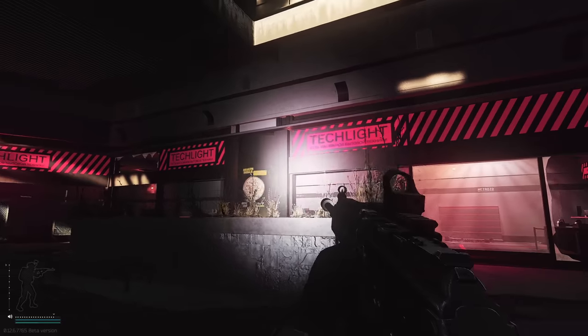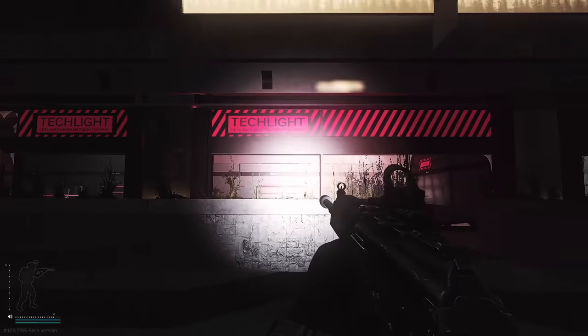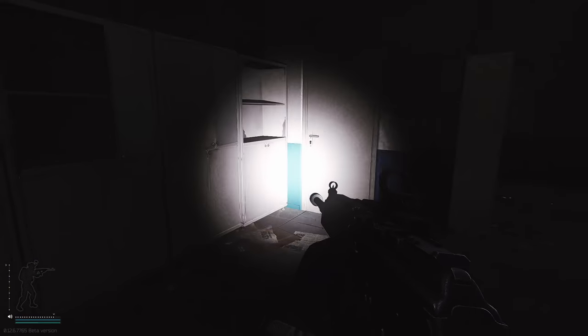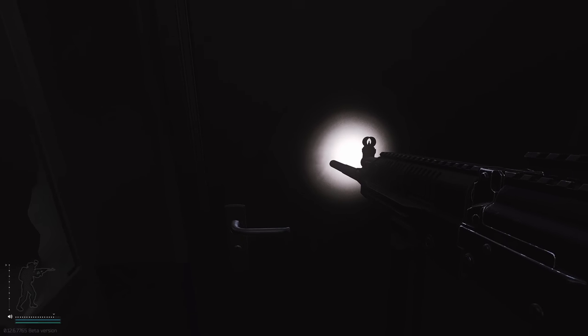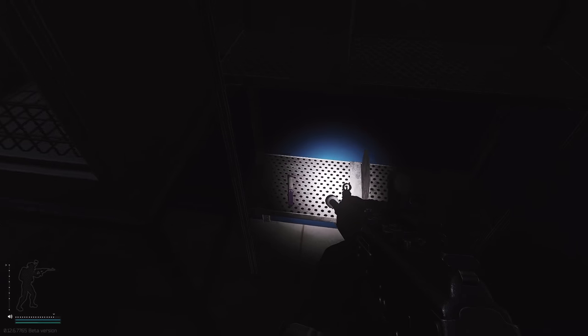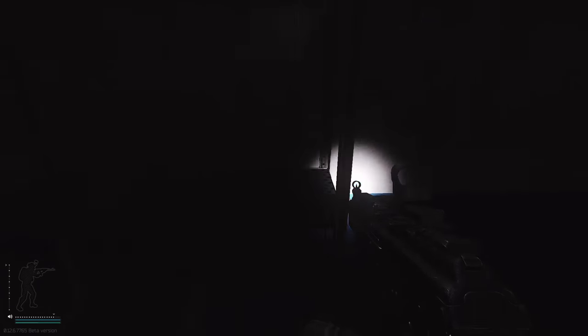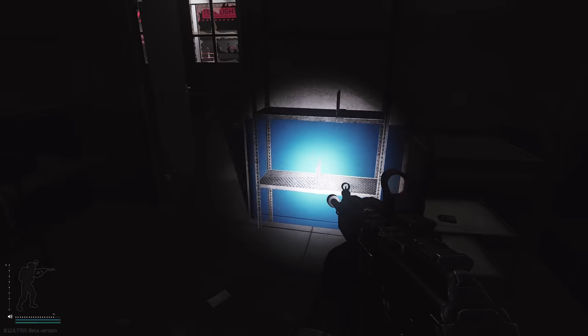We've arrived at Tech Light. For you to actually open this door, the power has to be on. Take the escalators, turn right, and head in to unlock the door. Bear in mind this is a highly trafficked location — both for tech spawns and for this medical room. But as you can see, med spawns are dotted all around, and there's another LEDX right there.